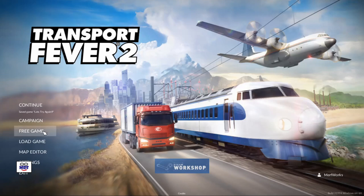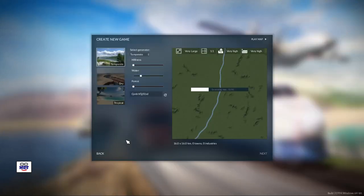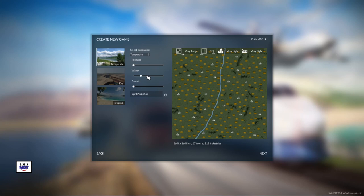We're going to pick a free game. Creating a new game, I like the temperate type of map. I don't want a lot of hilliness, too much water, or too much forest. Here's the random code set up by the game. My map settings are very large, one-to-one ratio, very high number of towns and industries — a 16 by 16 kilometer map, 27 towns, and 215 industries. We hit next.